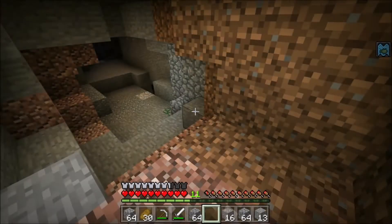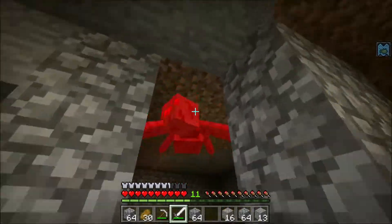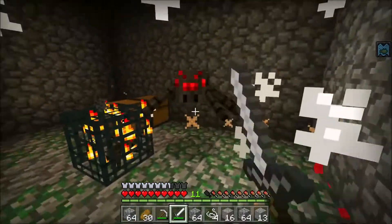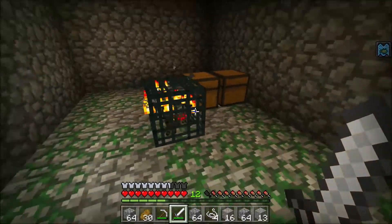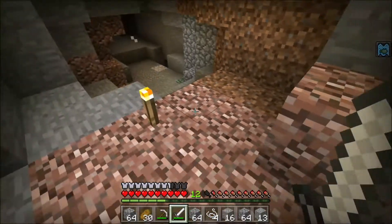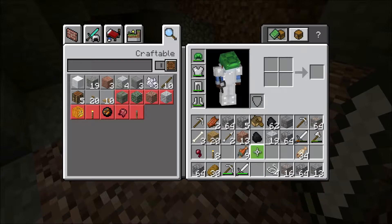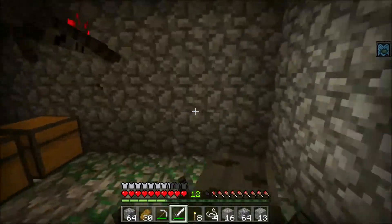Let me equip my sword real fast because I already know these guys aren't going to be too happy with me coming in. It's a spider spawner in a dungeon, which kind of sucks because I was hoping we'd get a zombie spawner so I can make a trident farm by turning the zombies into drowned. I've watched a lot of videos of people making them.